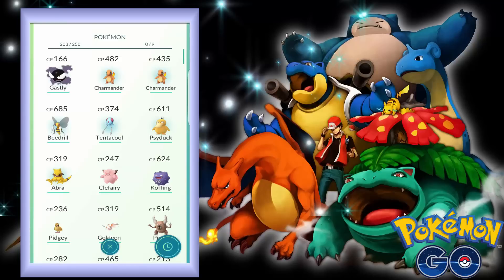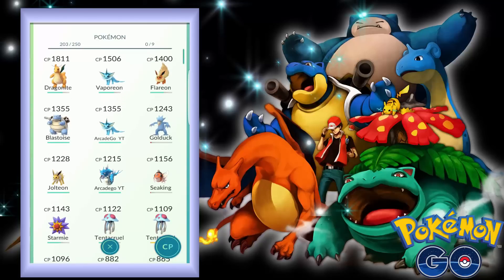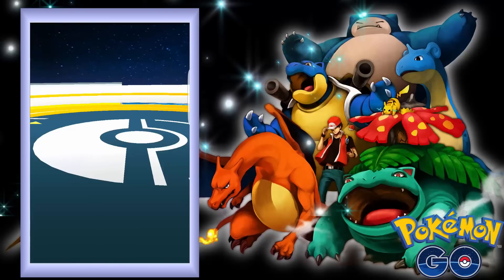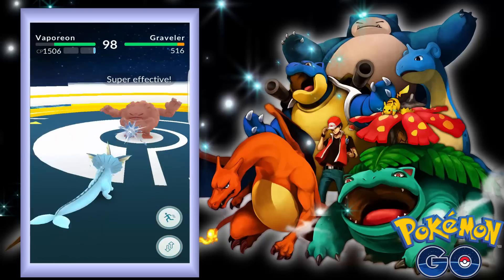So we're gonna choose a common power and let's choose our Vaporeon. The first one is rock type. I think it's gonna hurt against my Vaporeon - I think it's super effective against my Vaporeon.